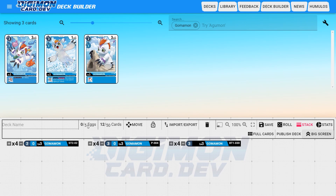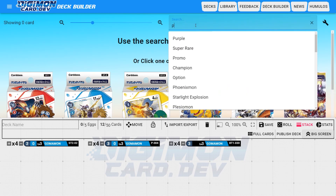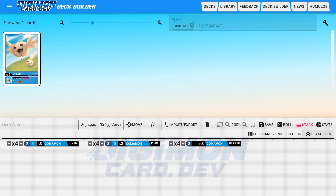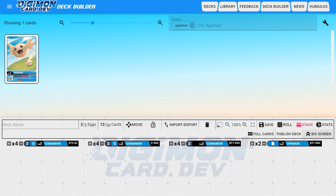You can also see how many eggs you have as well. So if I wanted to add Upamon, we'll add a few of him, and you'll see the deck for eggs is going up separately. That is the case in this card game — you do have a separate deck for eggs than you do for the rest of your cards.